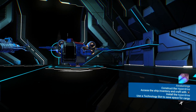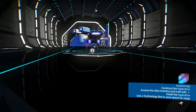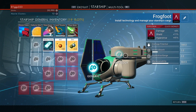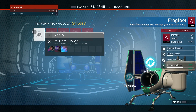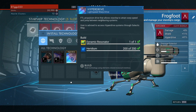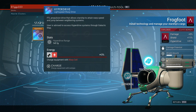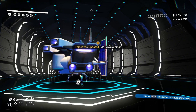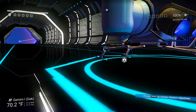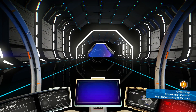Look at the size of this thing — it looks disgusting but I want it. Now that we have the dynamic resonator, let's go ahead and install the hyperdrive. These cost 30,000 — holy Jesus. We need to charge this with a warp cell. Objectives updated — 'Awakenings.' Seek answers among the stars. Wonderful. Let's go ahead and blast off into the stars — into the void.